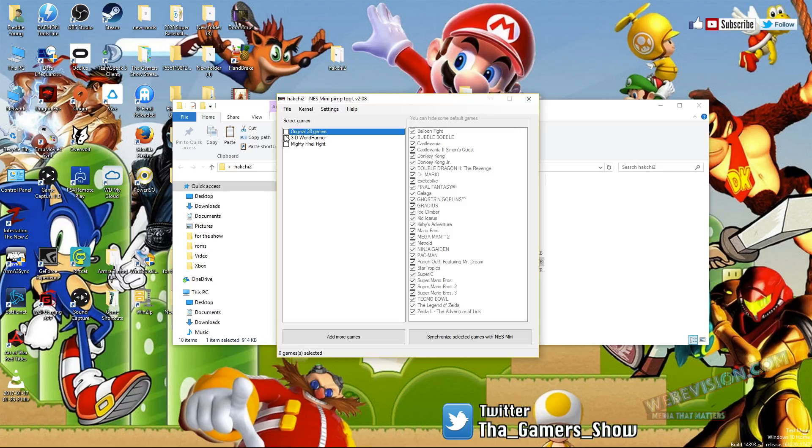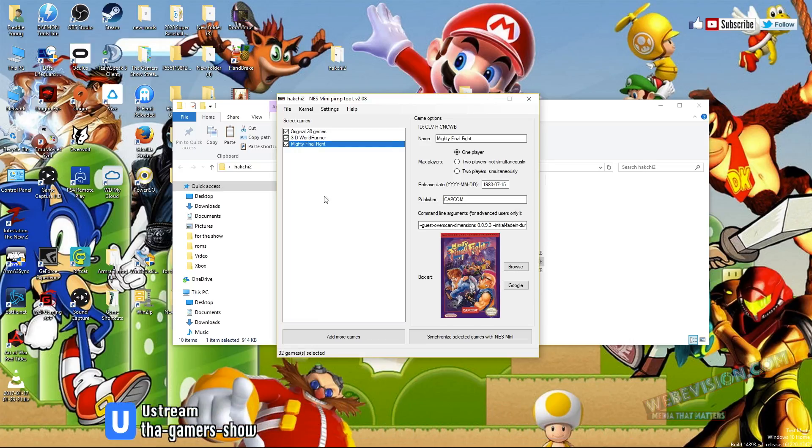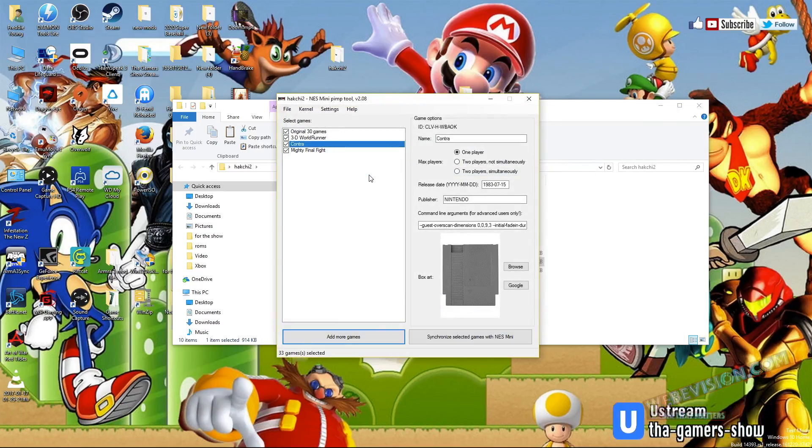I want to add three more games. I already did 3D World Runner and Mighty Final Fight. Go ahead and check box both of those. What I want to do is add another game, so I hit Add Games and go to wherever your games are stored. Right now I'm going to go ahead and add Contra, because I wish they would have put Contra on there. You see that Contra has no artwork.